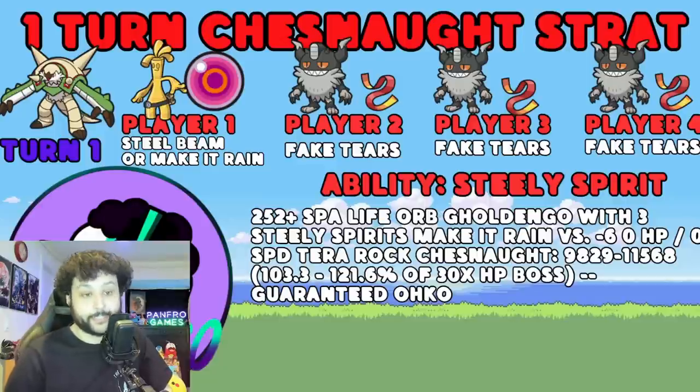For the turn one strat, it's going to be really simple. The Goldango player is going to use either Steel Beam or Make It Rain. Make It Rain is better because it doesn't have a chance of missing - Steel Beam has a 5% chance of missing, so I recommend using Make It Rain. The Perserker players are going to run Focus Sash and use Fake Tears. Fake Tears has 100 accuracy, it's going to drop that SpDef by minus 2, making the Chestnut minus 6. The Goldango player waits for all Perserker players to hit their Fake Tears, then we blow it up with a Life Orb Make It Rain.